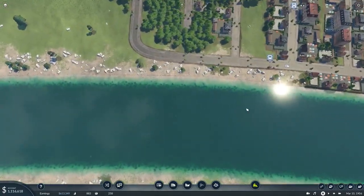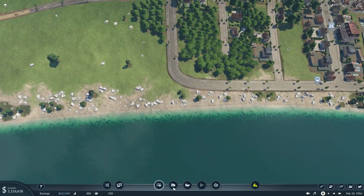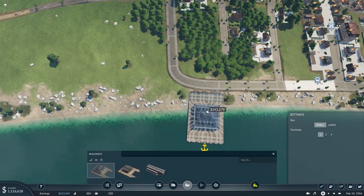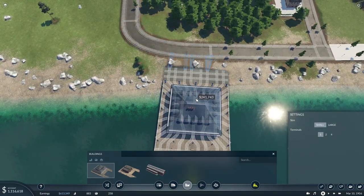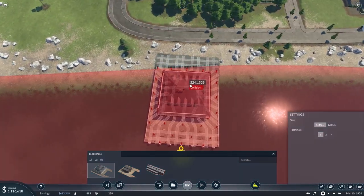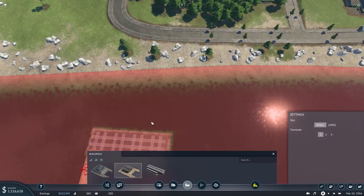I'll set up a new dock here just as an example — I won't use it in the route, we'll just see the issues when configuring a dock. As with any other station type, you first decide whether it starts as a passenger or cargo harbour, depending on where you are in building your network. So if we start with a passenger dock, we've got that there.